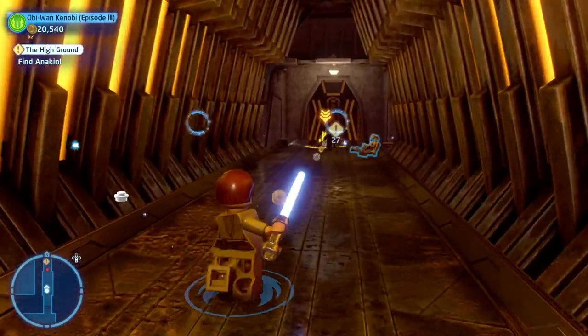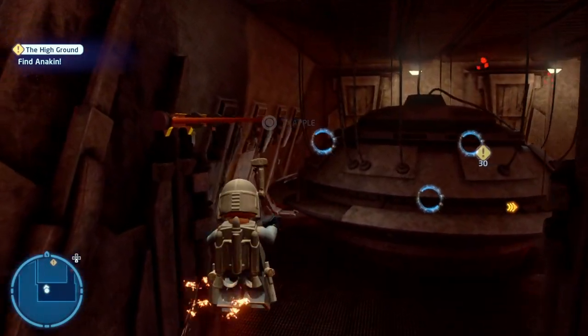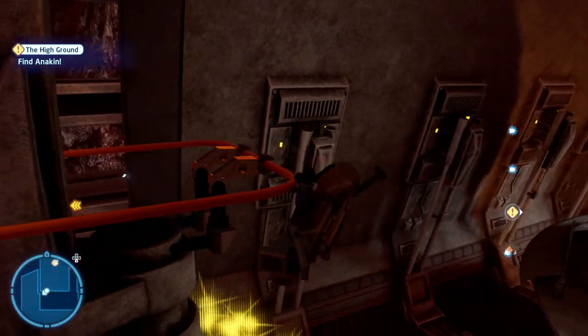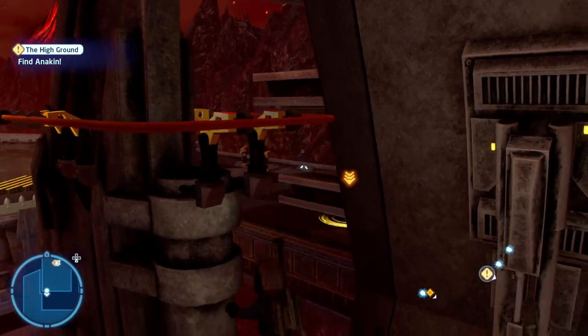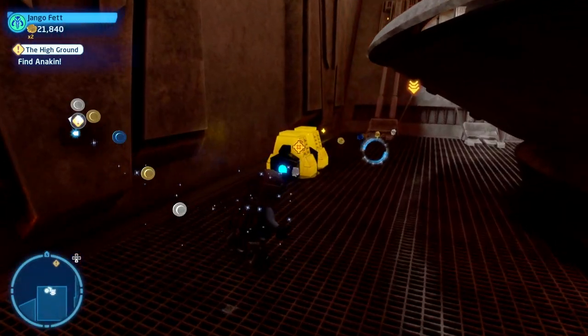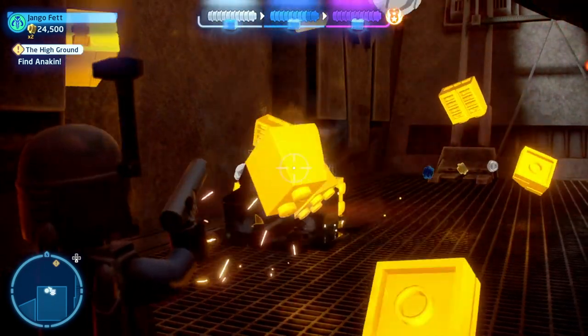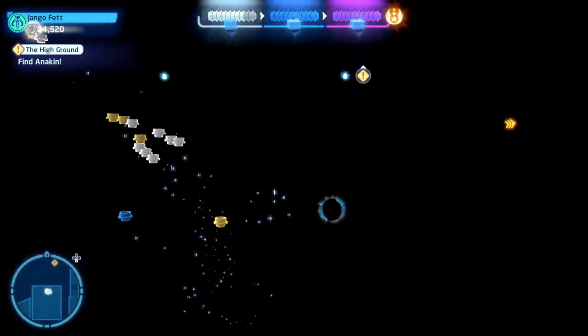However, before you carry on, head back to the main area and use Boba or Jango to fly and grapple over here, again using the same method as earlier. Then head on around here and shoot this out. Using your bounty hunter type, you'll then have a minikit to put together, which will give you that.